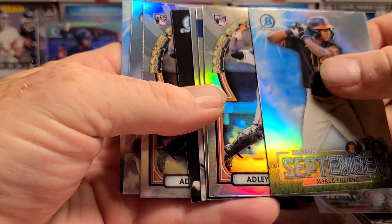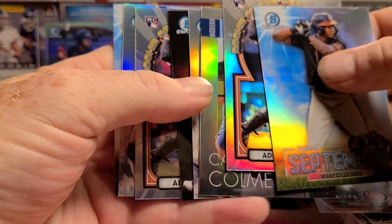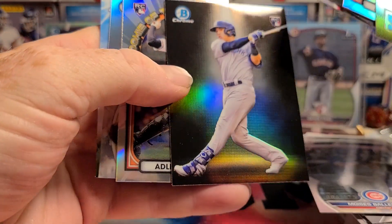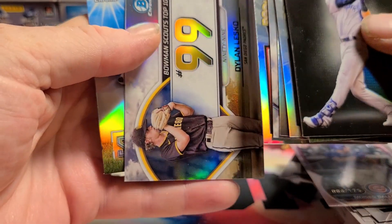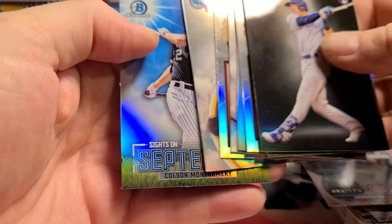We got two of the Adley Rushmans, Carlos prospect, Noel number 93, Oswaldo Perez, Colson Montgomery, and the Sights on September insert.